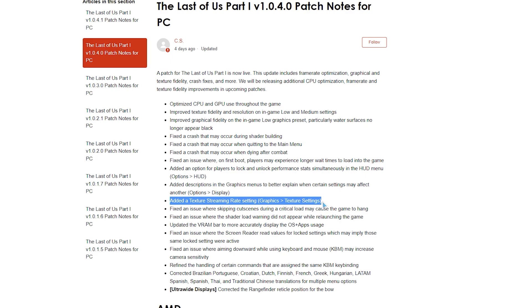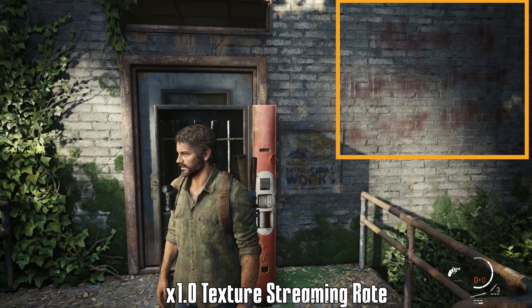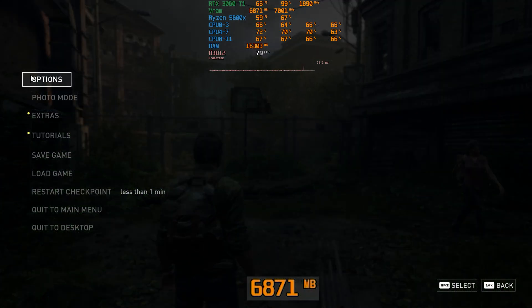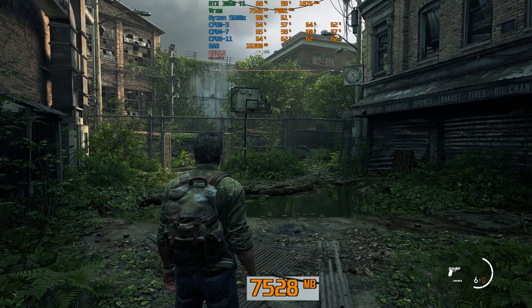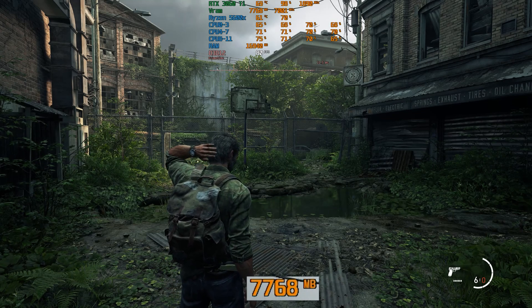Patch 1.0.4.0 introduced a new setting called Texture Streaming Rate, which controls the speed at which textures are loaded. Using x1.0 can sometimes cause texture pop-in. Going from x1.0 to x1.25 adds around 700 megabytes to VRAM usage, and going beyond to x1.5 adds an additional 240 megabytes.